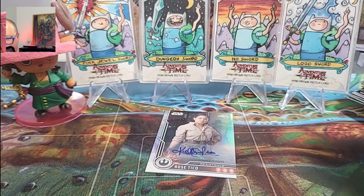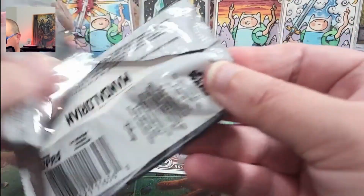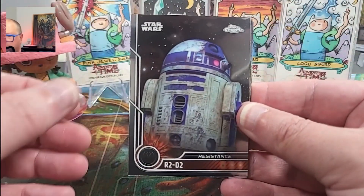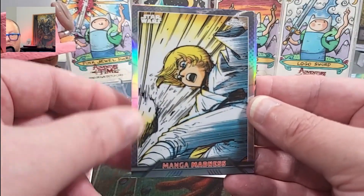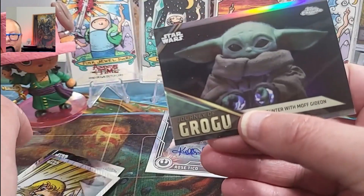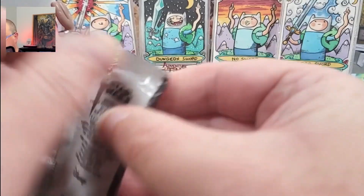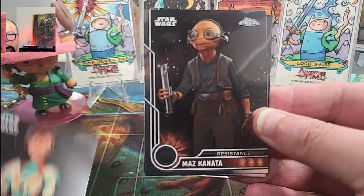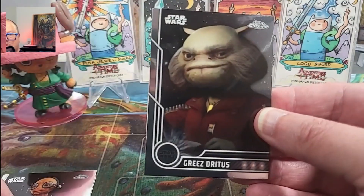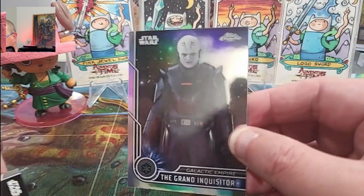Not sure why there was a lot of hate for Rose Tico — I think it probably changed a storyline or something. Don't know. Not watched the movie. Another Manga — Manga Luke, quite nice. More Grogus. Torza. That thing again, whatever you're from. And a Grand Inquisitor Refractor.